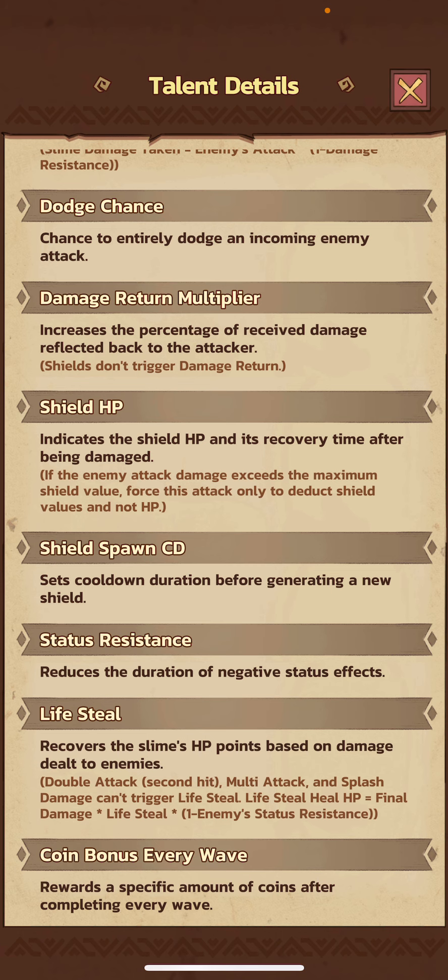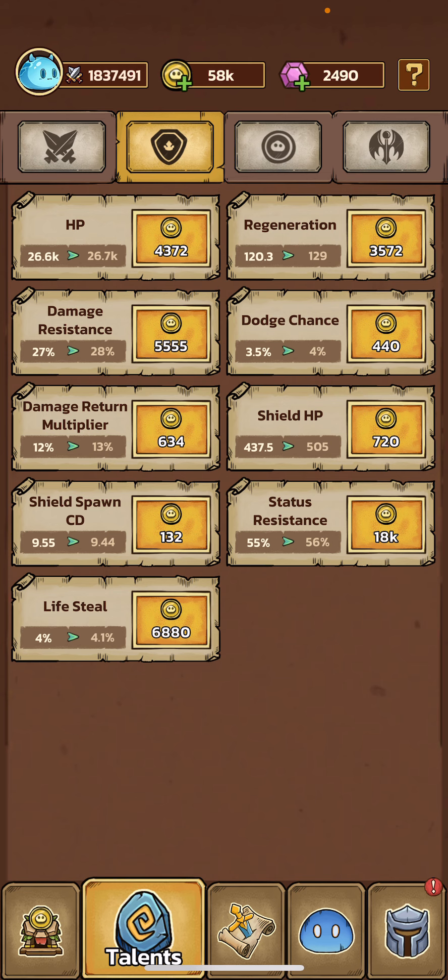Your damage return multiplier increases the percentage of received damage reflected back to the attacker. So if an enemy deals 100 damage to you, you push back and deal 12 damage to them based on my current stat. It's a really bad stat.